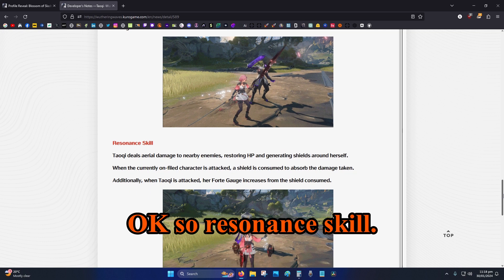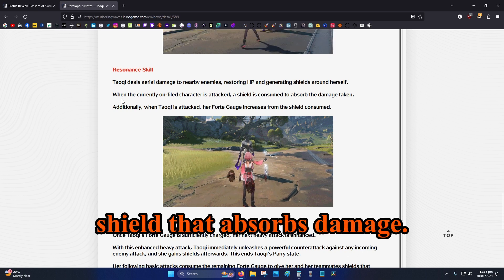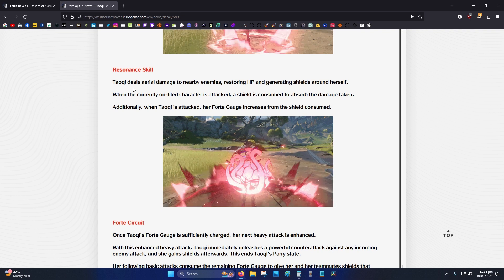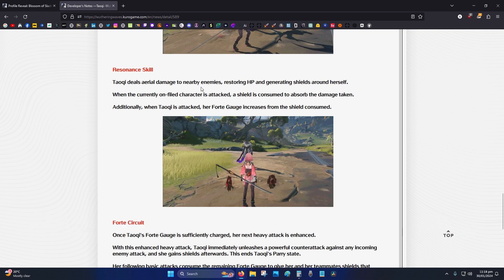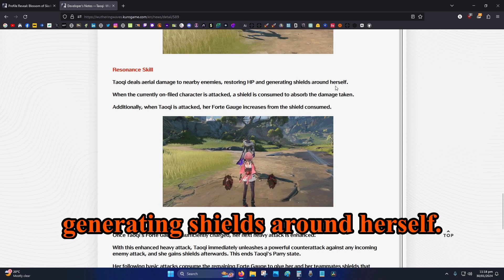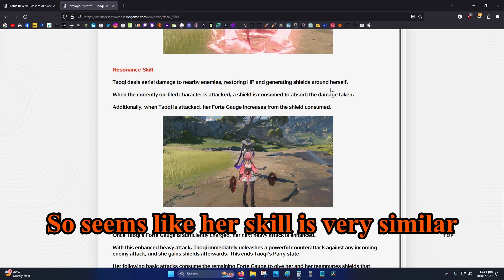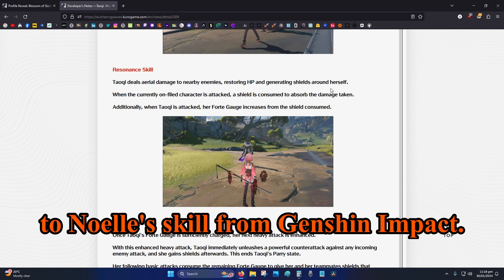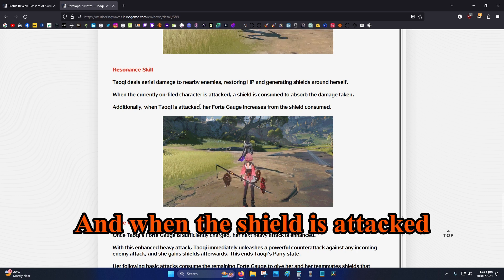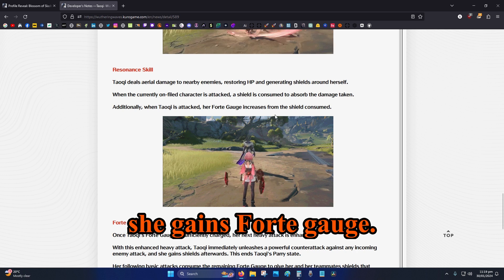Her resonance skill generates a shield that absorbs damage, deals aerial damage to nearby enemies, restores HP, and generates shields around herself. Her skill is very similar to Noelle's from Genshin Impact. When the shield is attacked, she gains Forte gauge.